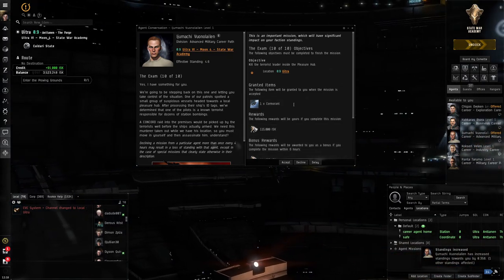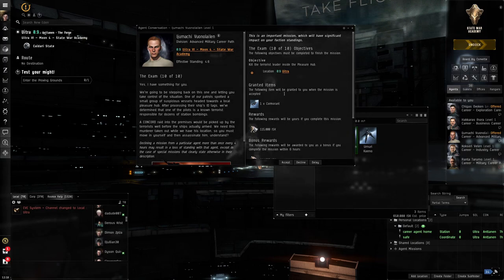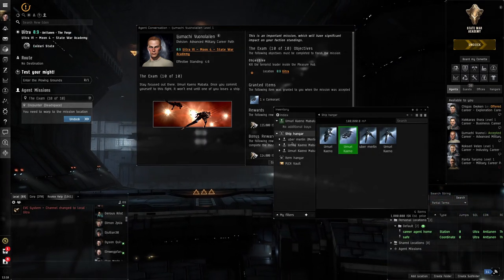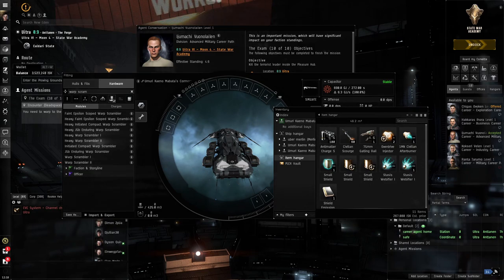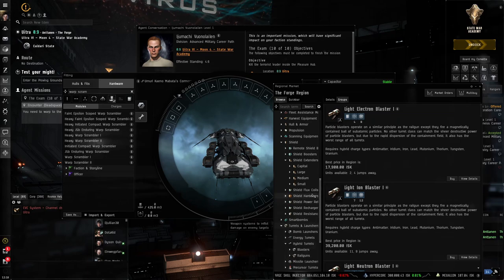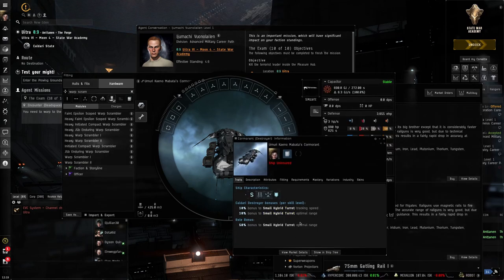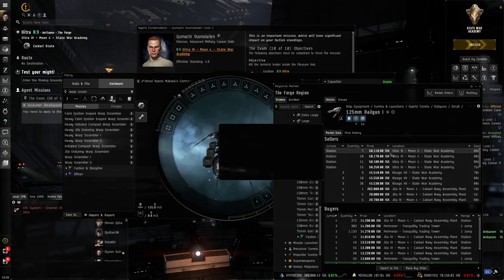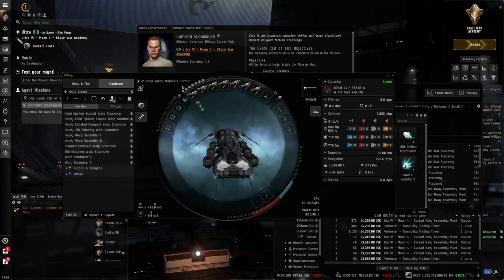As a reward we get a destroyer — a Cormorant. I prefer the Corax but the Cormorant is also a very good ship. We have to kill a terrorist leader, and we can actually fly the Cormorant. Destroyers have a lot of gun slots — that's why they destroy things. We've got good money from all these missions so let's buy some guns. Let's go with railguns for long range. Under ship equipment, hybrid turrets, small — seven of these small railguns. There we go, bought and fitted — seven turret slots.